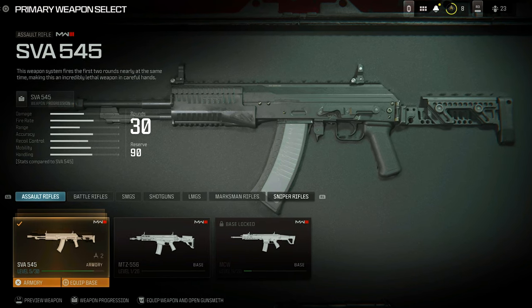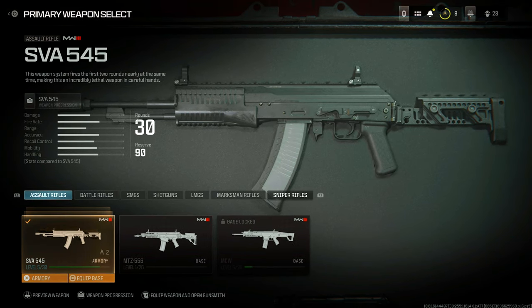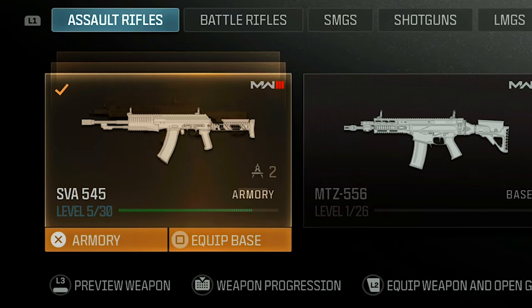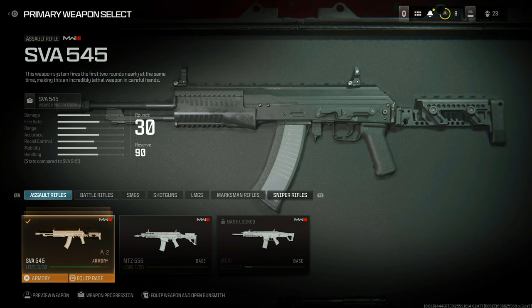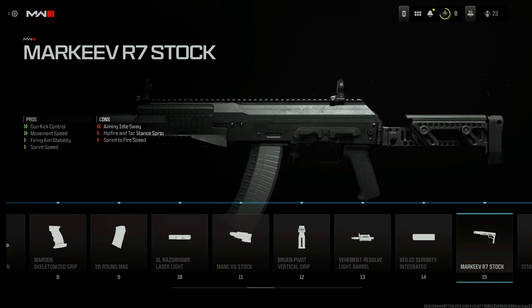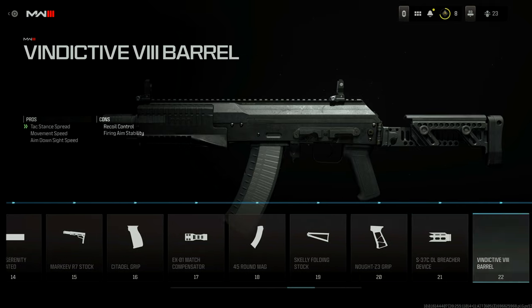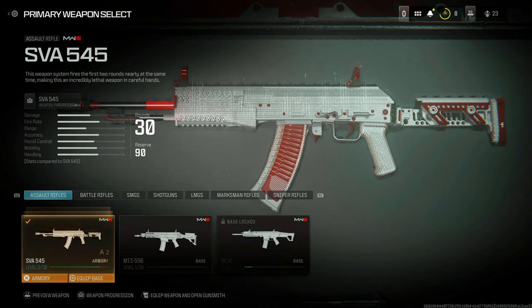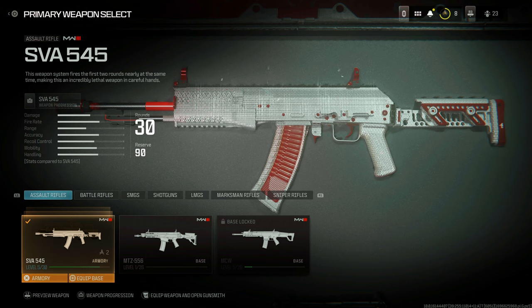That's not the only benefit. Every single attachment for those weapons in that family is going to be automatically unlocked for you. Using the SVA 545 as an example — I've only been using it a little bit and I'm at level 5 out of 30, with 25 levels still to go. But if I go to weapon progression, every single attachment is already unlocked, and that's because I have the weapons vault blueprints.